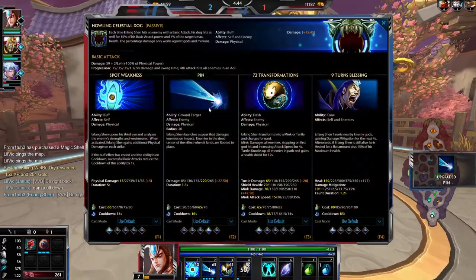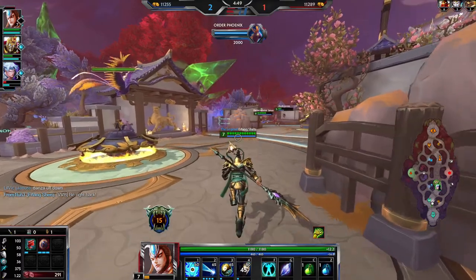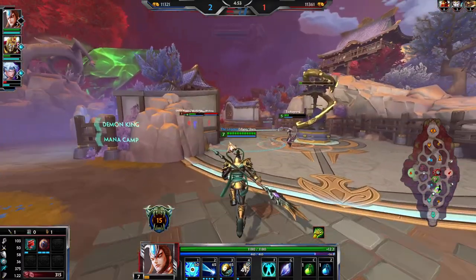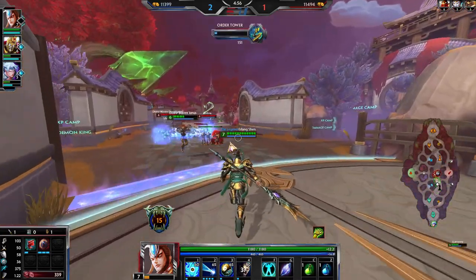Now R2 is hitting for a lot. Early game the almost 300 damage I'm going to be doing is an awful lot. It helps with that distance closing — so if they're getting away you can root them, dash in, or just taunt them in. It's a good combination.